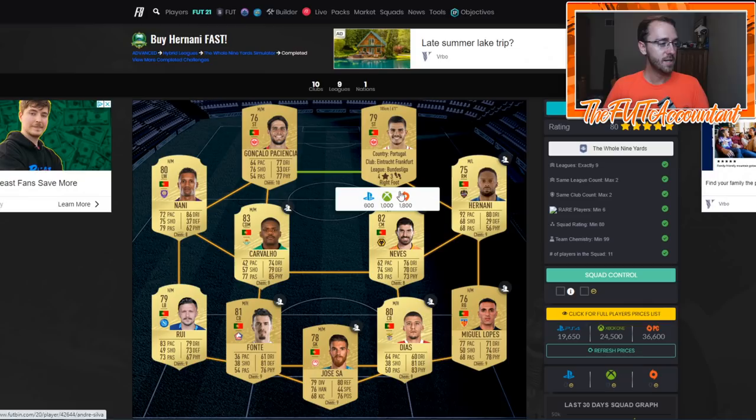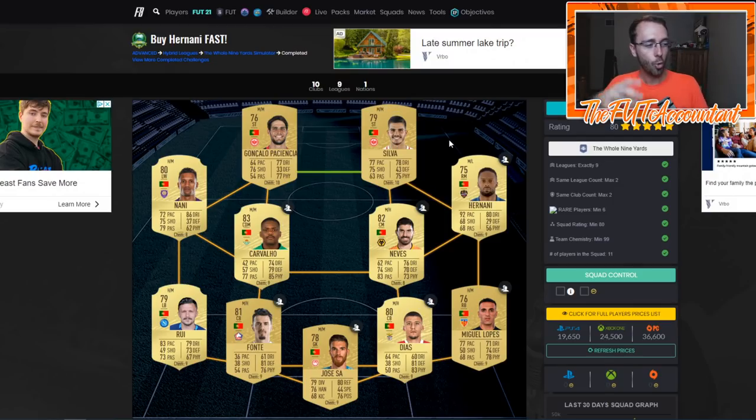So those cards are probably on the market. Maybe this silver card is actually 600 coins like it says here. You go on the market, you see four, five, or 600 coins — you buy those up. Then 15 to 20 minutes later, as people see this as the cheapest SBC solution, they go out and buy the silver card up to 1,000 coins. You sell all those at 1,000 — you just made a couple thousand coins right there, just like that. It's honestly like fluctuation trading with these SBC solutions.